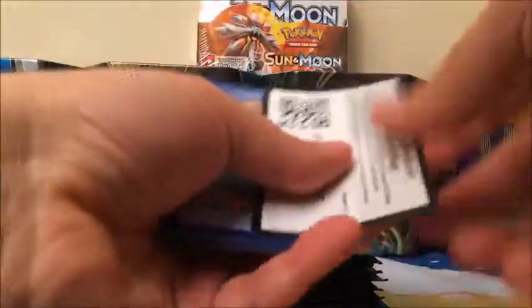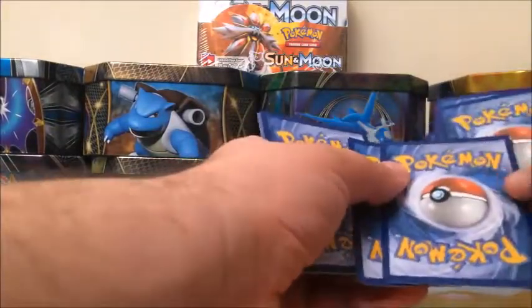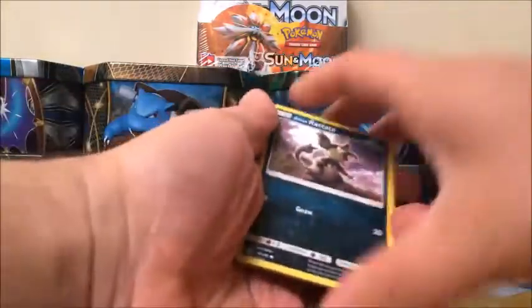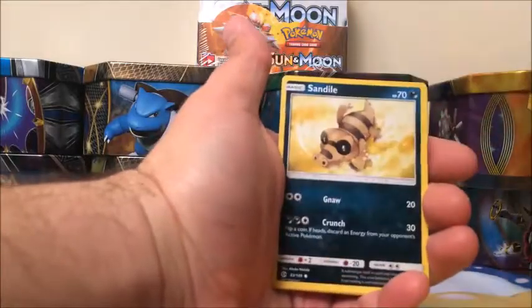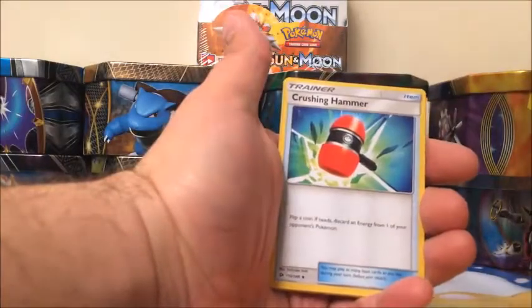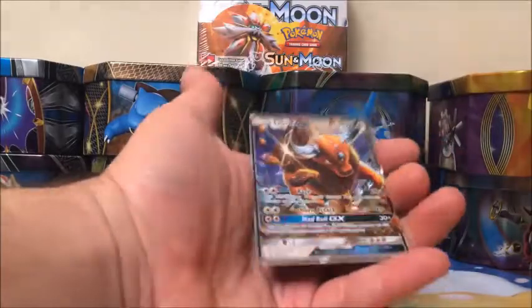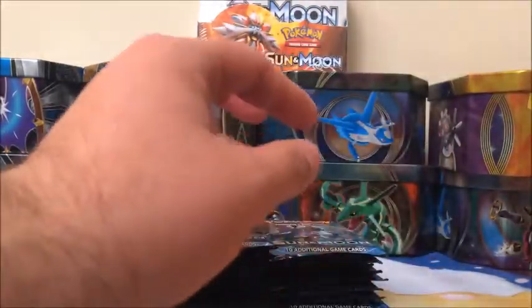Starting off with an Incineroar pack — code card. Cards include Radicate, Sandile, Pikipek, Spearow, Fromantis, Dark-type Energy, Crushing Hammer, Charjabug, Dragonair, and a Torical Reverse. Our rare is a Tauros GX. Not sure if we have that, but Mike's going to sleeve it — thanks Mike.